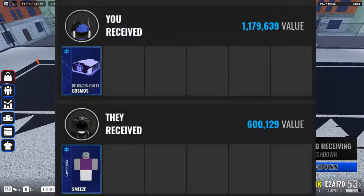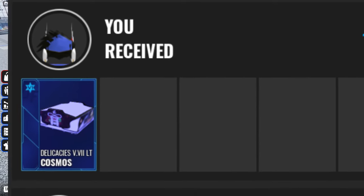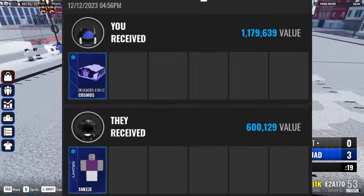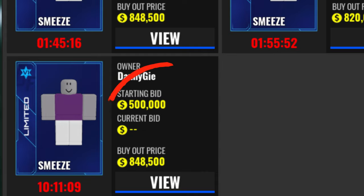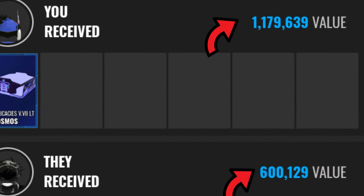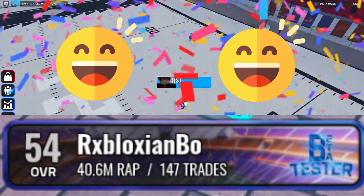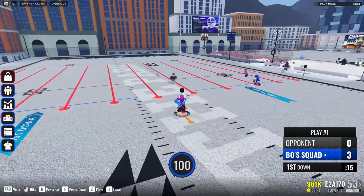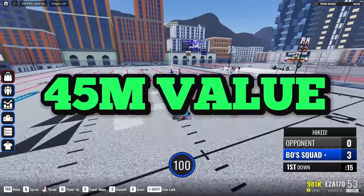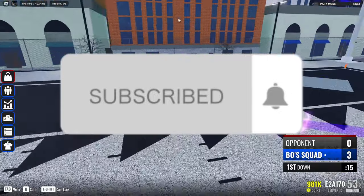For the last trade, I traded away the Smeez for the Cosmo Diamond Cleats. I don't know how I got this trade — this guy just really wanted Smeez, even though he could easily buy it on the auction for like 500k. Overall, this is just a value win, so I'll take the free 500k value. This is the trade that got me to 40 million value in Ultimate Football. Hope you guys enjoyed my first Ultimate Football trading video, and hopefully once I get more trades I'll be able to make a second episode when I reach 45 million value. If you enjoyed this video, make sure to leave a like and subscribe, and have a great day.